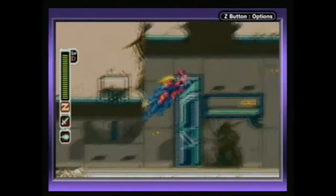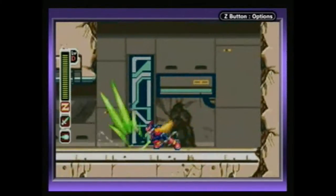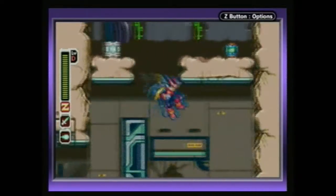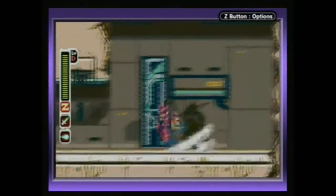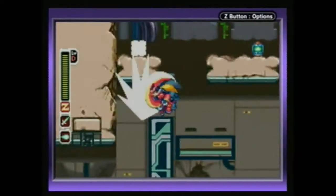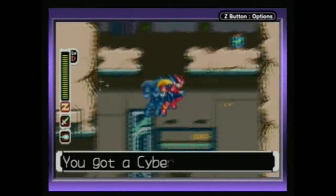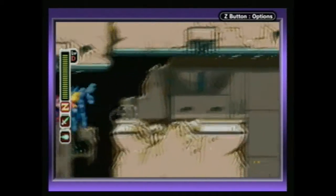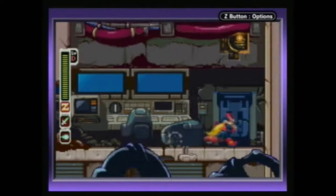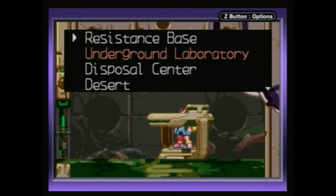I didn't find a life-grinding spot yet, but I did find this. If we go back to the underground facility — basically the intro stage — remember the facility that caved in, we're treated to this thing that I can't get up. But I can still break that. Hooray for the sword splash. I don't care if I get that or not. You should be able to make that jump, but it's fairly precise.